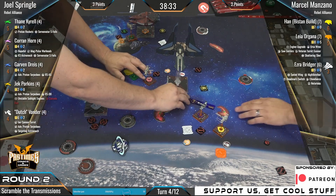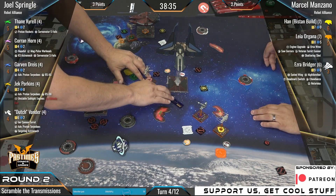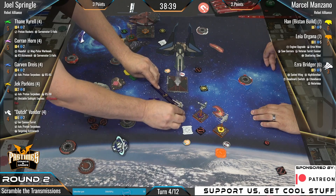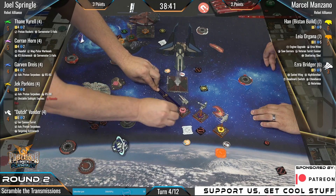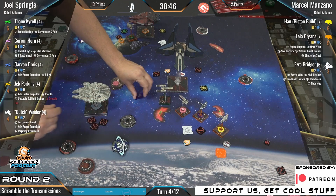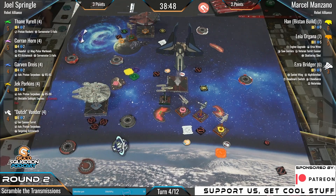He'd love to fire off a double mod APT or just an APT in general — it should be enough. And Ezra — we got a party foul here as Joel angrily throws his template at Marcel in an act of disgust. This is outrageous. Oh my gosh. Just a couple shots into Ezra.